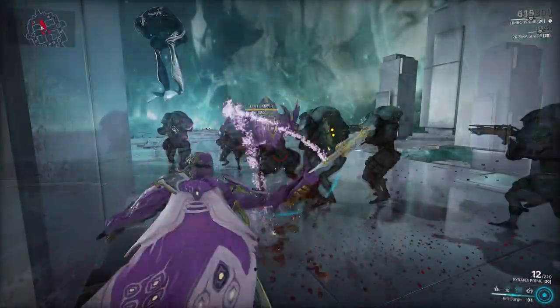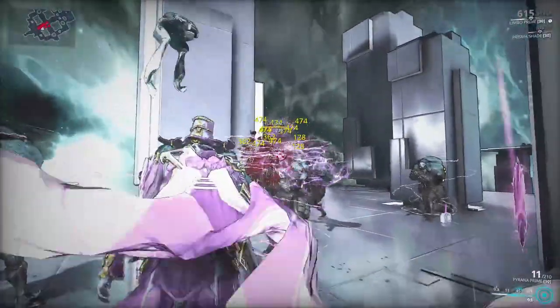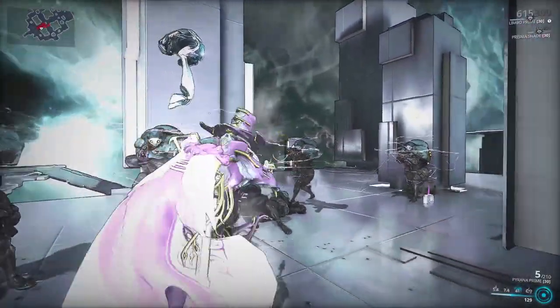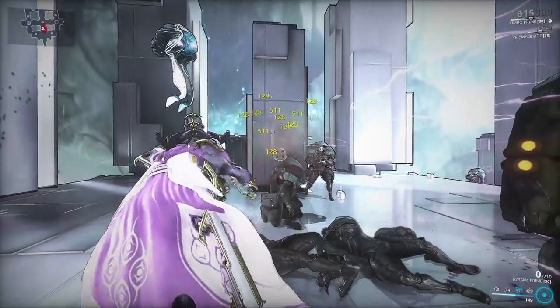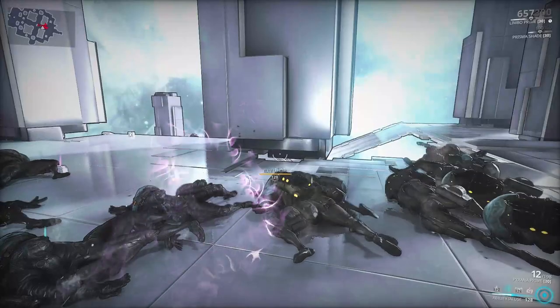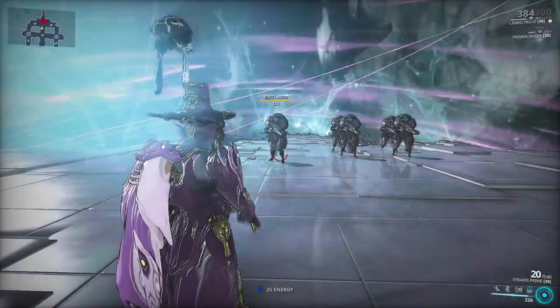His third ability is Rift Surge, where Limbo surges nearby rift-bound enemies, and the surge spreads to other enemies outside the rift when those enemies are killed. Surged enemies perform a radial Banish if they leave the rift — either through Banish being cast, getting left behind by the shrinking Cataclysm, or by being killed.